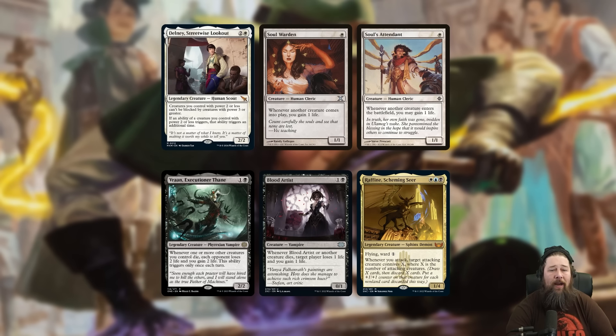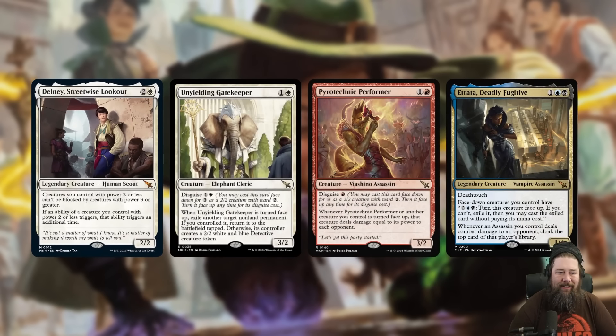Delaney works with any creature with power 2 or less with any trigger. So this is probably good in Soul Sisters — your Soul Warden and Soul's Attendant are going to trigger twice for twice as much life gain, twice as big a Ajani's Pridemate. It works with Vito and Blood Artists, these low-power creatures that have a trigger when something dies. So your Blood Artist is going to trigger twice. Your Vito actually triggers twice because of the Panharmonicon effect doubling it up, even though it can only trigger once per turn — but correct me in the comments if I'm wrong. It works with Raffine — Raffine double conniving is kind of absurd because Raffine is already absurd, and doing it twice is even better. So there's actually a lot of flexibility to this card.